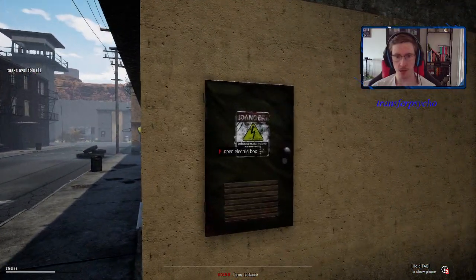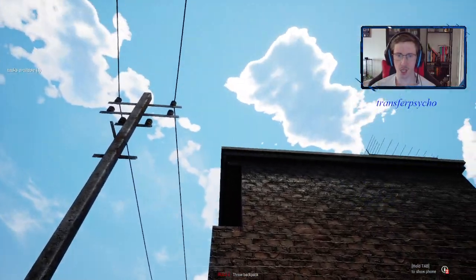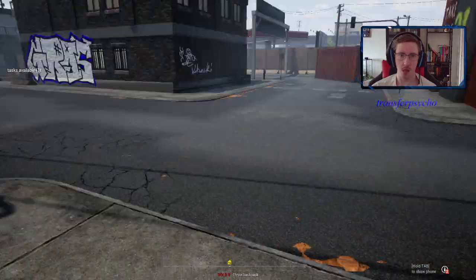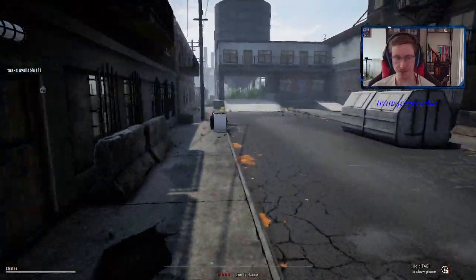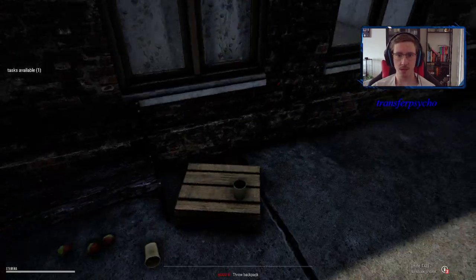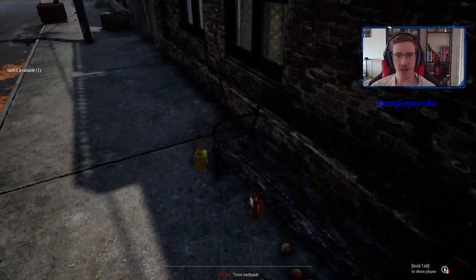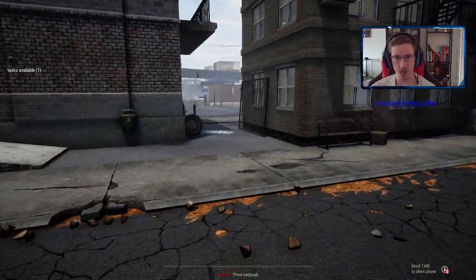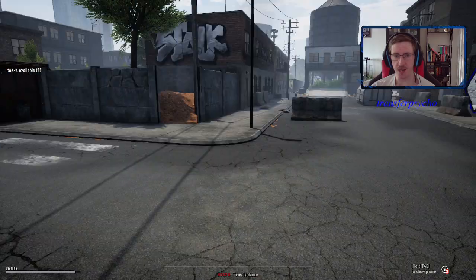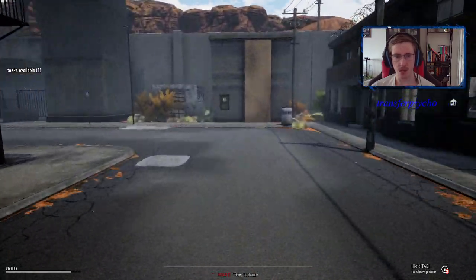Here we have another spot — same one, electric box. I think there should be a light on either the edge here or edge here. As I said, the electric box is very uncommon for it to appear there, but it's well worth checking out. It could also be one in this wooden crate, and there should be a light on this balcony or maybe up here. Some have even had a light like on the bench here, so it's a little bit depending.